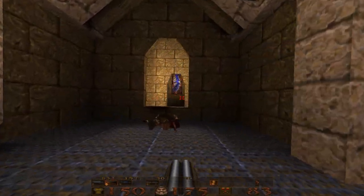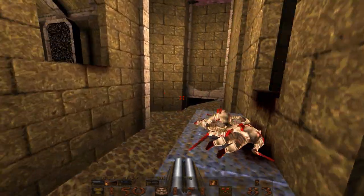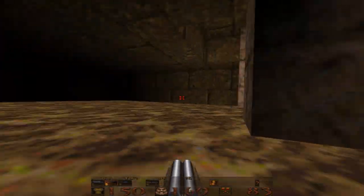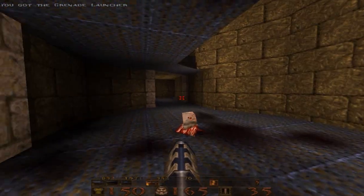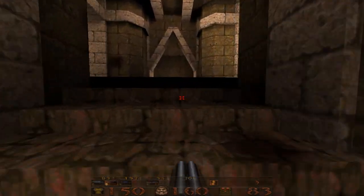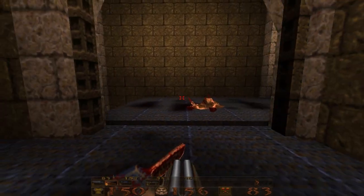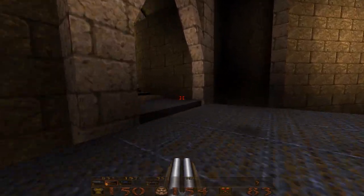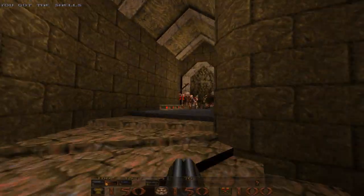There's a portal here that we're not going to take, because it just takes us back to the other side. Instead, what we're going to do is run over and jump into the water here for the final secret of the level — with a grenade launcher. From that secret, we're just going to run to the left and follow the passageway down until we get to the gold door on the left again. Open it up — make sure you run and jump, because that platform is going to start lowering as soon as you step on it.